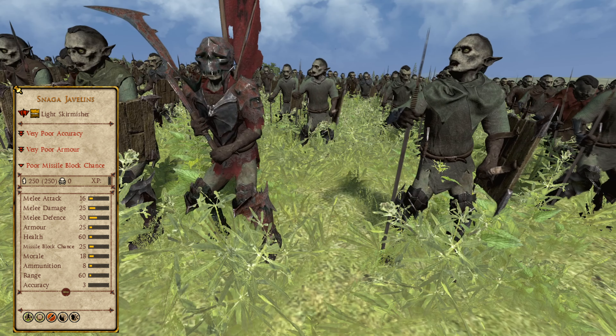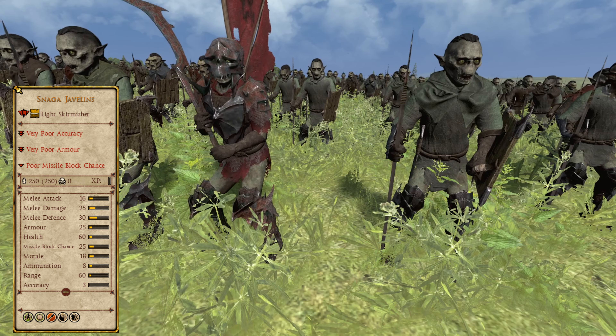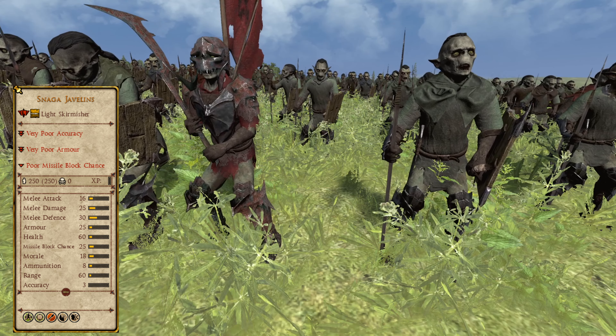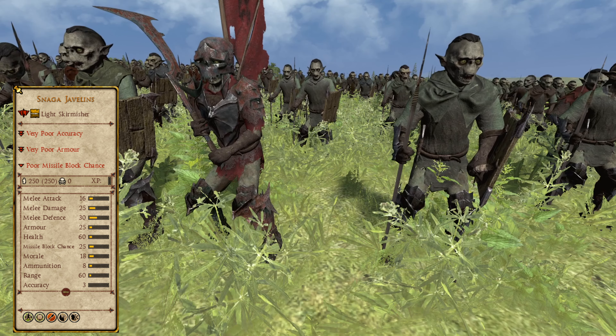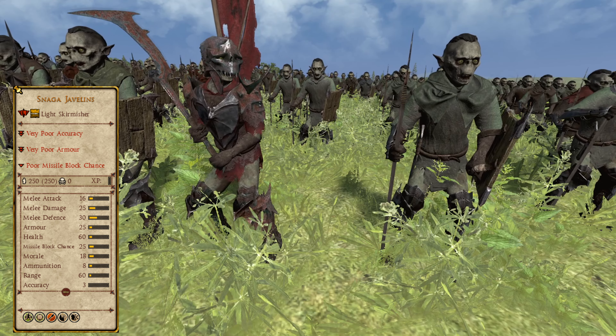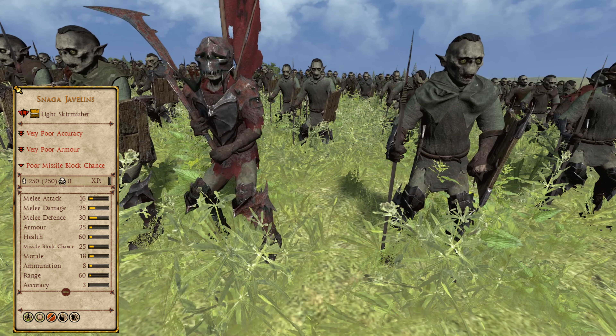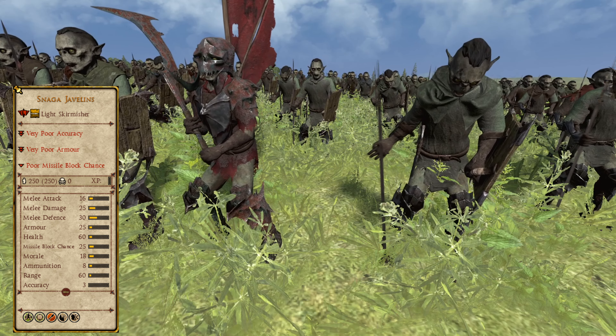Coming in at 7th are the Snarga Javelins of the Goblins. Yet another starting unit, these bronze tier, tier 1 light skirmishers are a crucial component of early goblin armies, as the faction lacks archers early on, meaning these troops must be relied on to supply ranged power. Generally very similar to the previous unit, these guys also have no recruitment restrictions and are cheaper than the Mirkwood Raiders, which is why they edge them out in the rankings.